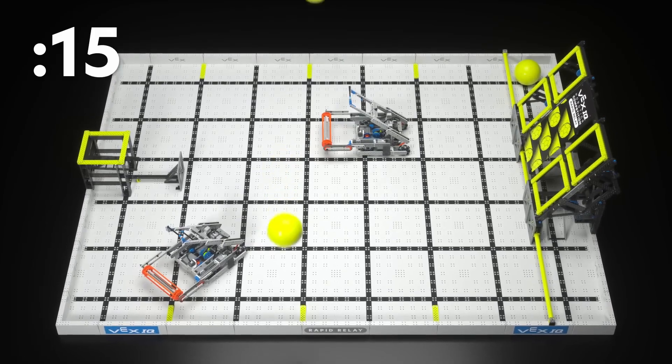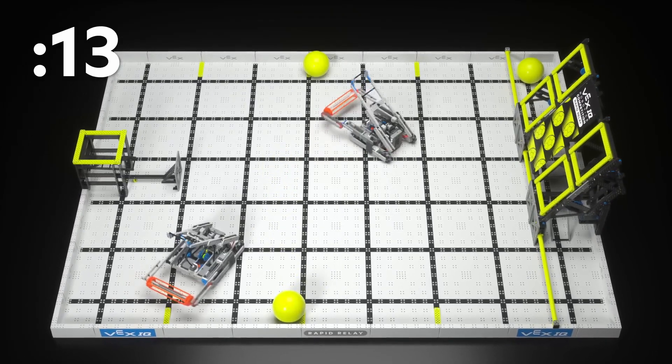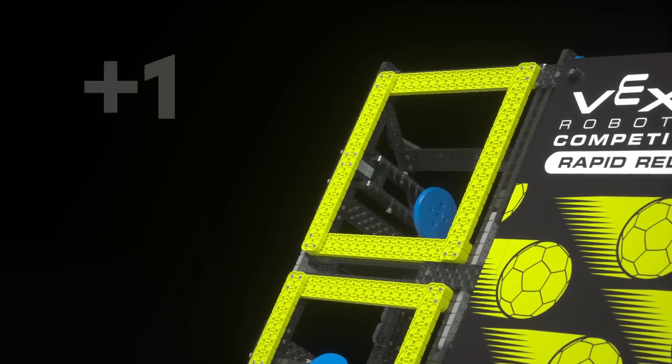That all changes in the last 15 seconds of a teamwork match. According to SG5, during the last 15 seconds, the human player can place those balls directly on the field instead of loading them through the loader. This is a lot better, except those balls do not count for pass points. You can score those balls and they're worth one point when they go in the goal, but if you pass those balls, you don't get any credit and they can score a max of one point.